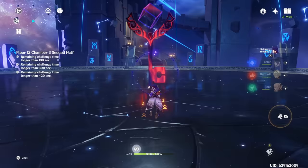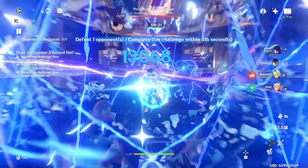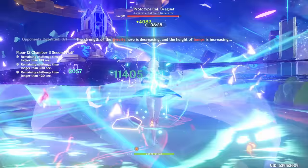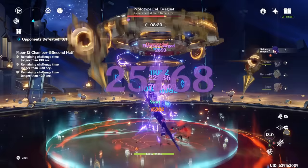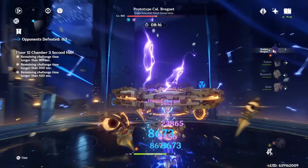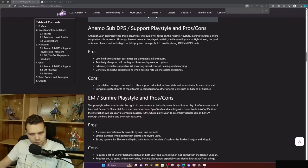Pre-Furina, her main claim to fame was the Sunfire comp, where Bennett applied Pyro to your character and she cleanses the Pyro off your character onto the enemy, creating a sort of infinite loop where Bennett reapplied and she unapplied. You could create a reaction soup along with Xingqiu — applying a ton of Pyro such that someone like Ganyu could Melt. Aside from Raiden Sunfire, the team was largely impractical, but through the right rotations you can get both a Hydro swirl and a Pyro swirl.